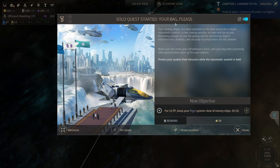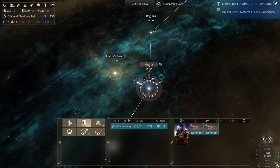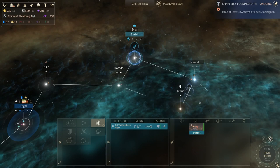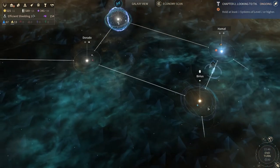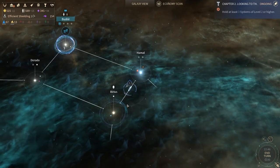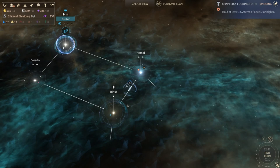Now we have the solo quest — for ten turns keep your rival system clear of enemy ships, and we get thirty. We're not going to explain that. We could attack this guy, but we're not going to. Sending our patrol fleet to explore the territories and there's Berus — a tiny little ocean one. These webs are coming from Bushir. The Unfallen have their own special way — each race has its own way to colonize, to explore, to expand. I definitely recommend checking them all out for fun, and that's what our channel will be looking at over time — playing every single race to completion.